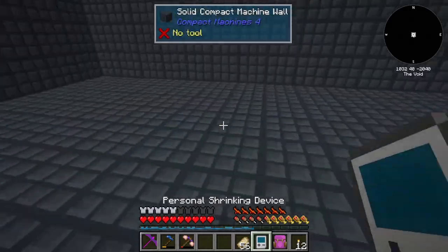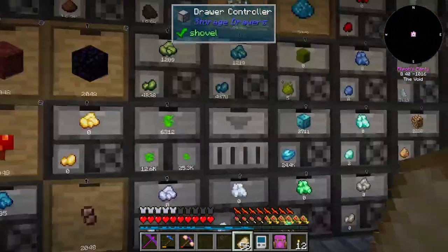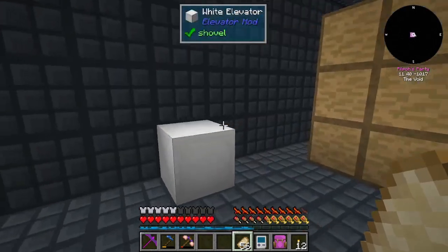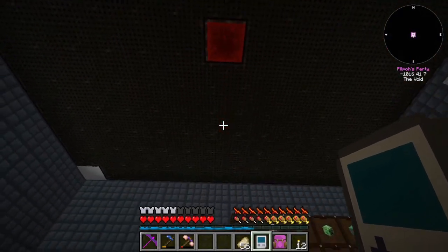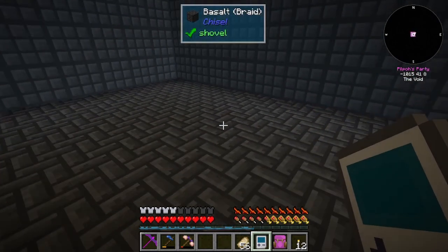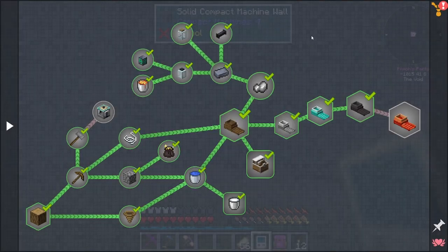I want to step away from machine number one and move out to make a bunch of sluices and get those running. I'm thinking this side here is the halfway mark - there's the block of redstone going right down the middle. So this side will be storage, and this other side is going to be a ton of those sluices. I might make some netherite ones, and there's the blazing empowered sluice quest we haven't done yet. That's going to be between episodes - it's boring to watch again.